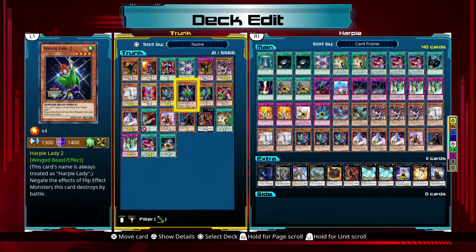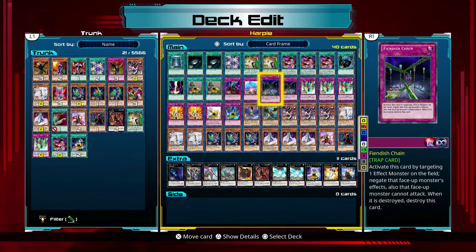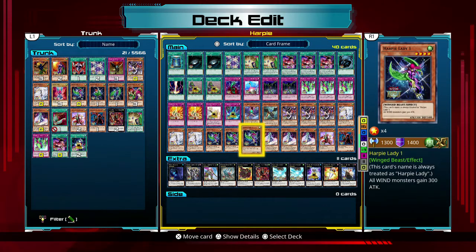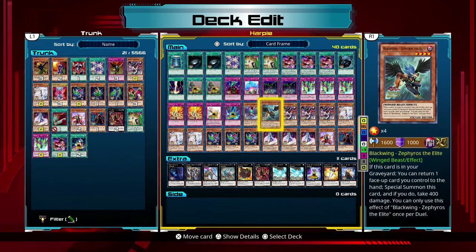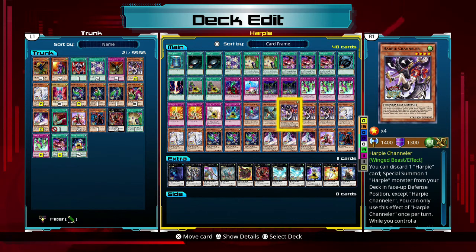It's all the kind of stuff you need to learn when you're working on learning this entire system, learning the mechanics and all that. One thing that's also gotten me — Fiendish Chain. You activate it by targeting one effect monster on the field and negate that face-up monster's effects. Apparently it only works on passive effects. So if I equip this to this Harpy Lady, then all wind monsters would no longer gain 300 attack. But it does not work on activated effects — either it's bugged or it just straight up doesn't work, because some people are saying there are bugs in this game. The wording is a little ambiguous. If I equipped it to this card here, the effect of discarding one Harpy card to special summon one Harpy monster from your deck — that would not stop that effect because it's an activated effect. It only stops passive effects.